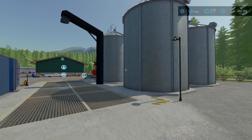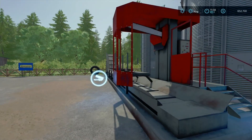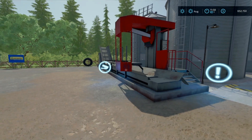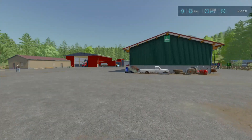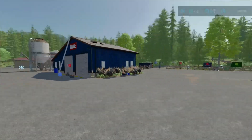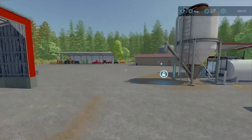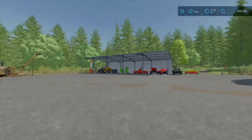Right here we got a sell point and we also added a small sawmill so we can sell logs here without having to go all the way to the main sawmill. I haven't built any road systems to the main sawmill yet, so we'll probably end up selling logs at this one for now. That is the map tour.